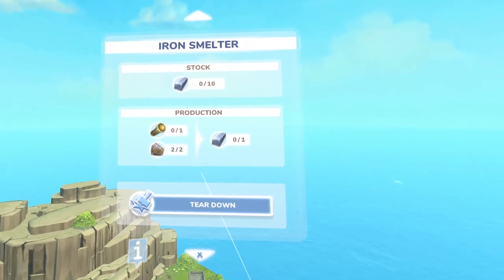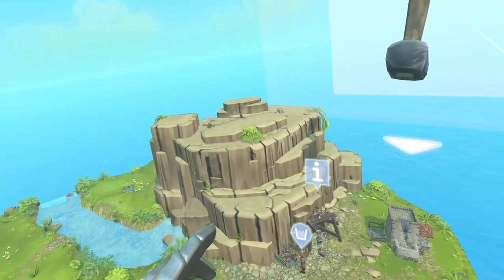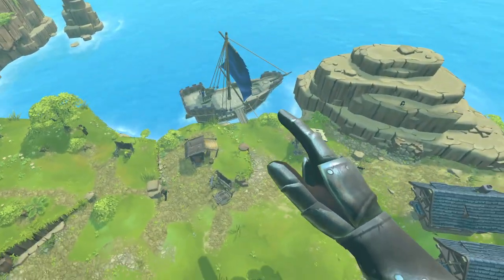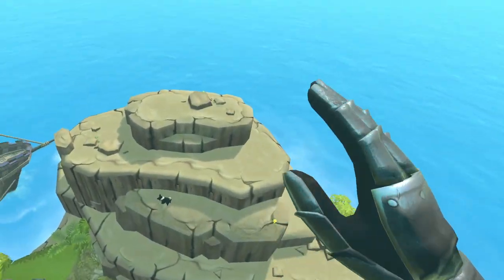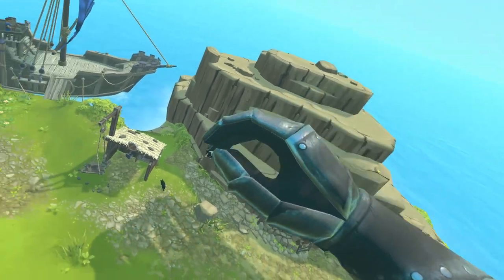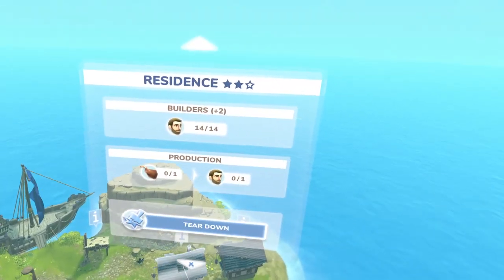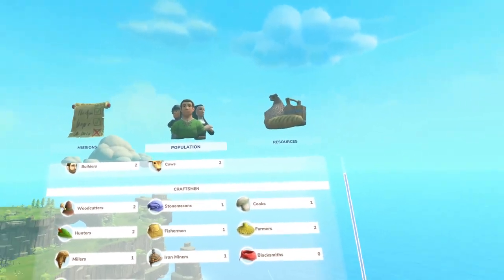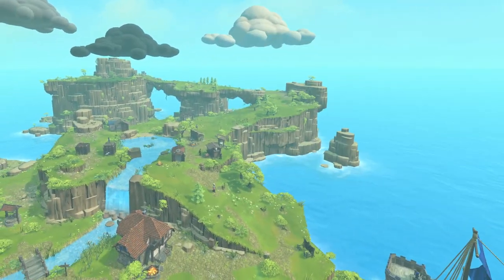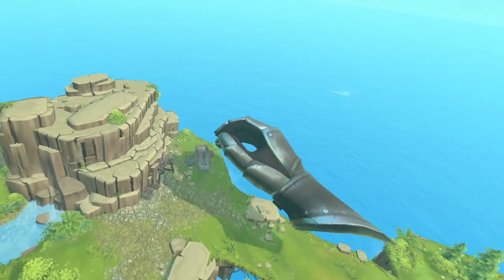You need wood and ore to make bars, but no one's bringing you the wood. Should check in on little doggo here. Can I upgrade these? What's my population like? I've got two builders, two woodcutters, two hunters — I thought I got rid of a hunter. I think you need to focus on that. Not so much mining, but maybe you should just be a builder.